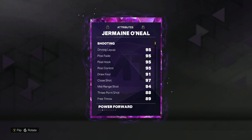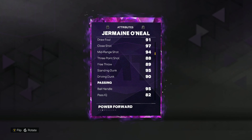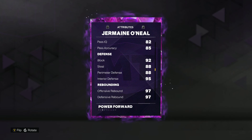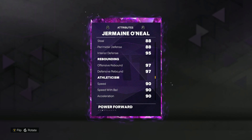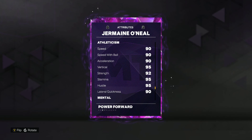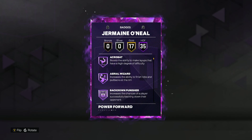Looking at his stats, he's going to be really well rounded: 88 three-ball, 94 mid-range, 95 standing dunk, 90 driving dunk. His defense is going to be really solid across the board: 92 block, 88 steal, 88 perimeter, 95 interior defense. He's also got pretty good athleticism with 90 speed, 95 vertical, 92 strength, and 90 lateral quickness.